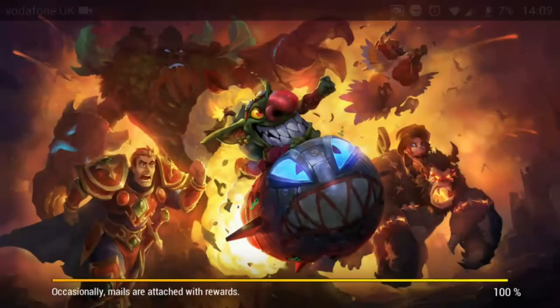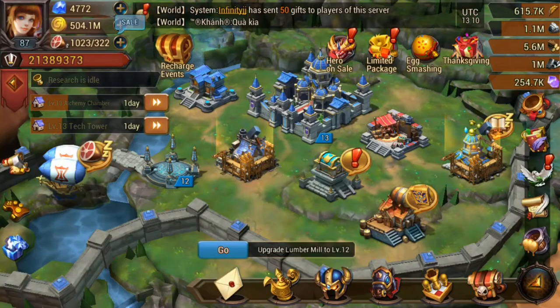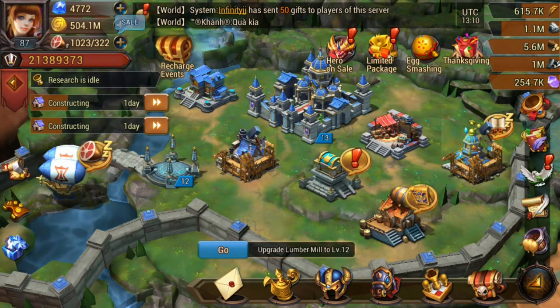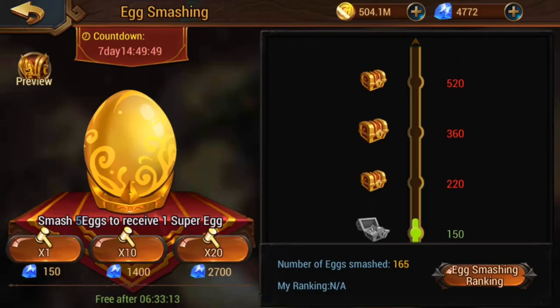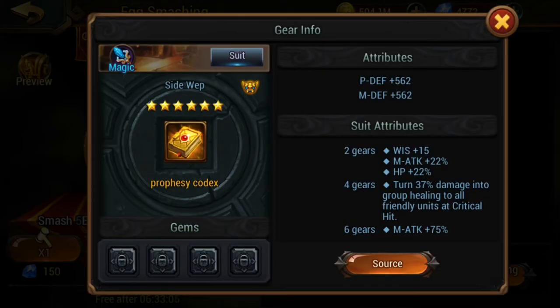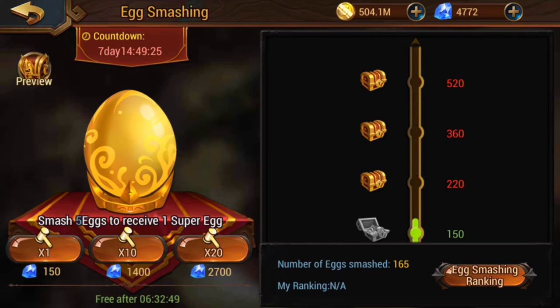Battery is at seven percent so we're doing okay. I'm checking the event targets — I think we're aiming for 360 eggs, because I want to get this weapon and offhand. Having two pieces of this set will increase my magic attack and HP, which is really cool. I very much doubt I'll reach the 500 mark, but if I can I'll certainly try — we have seven days left, which should guarantee me about another 10,000 diamonds.